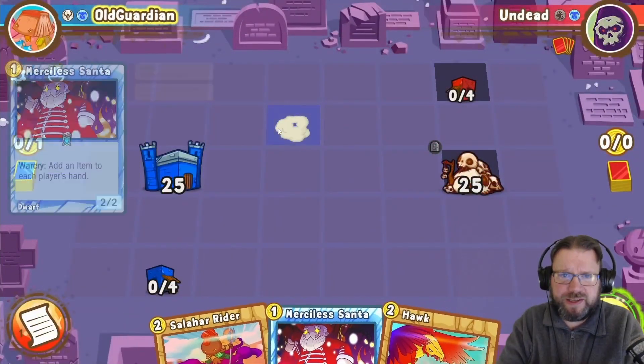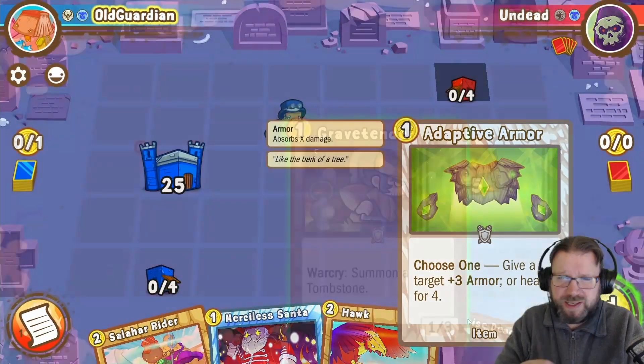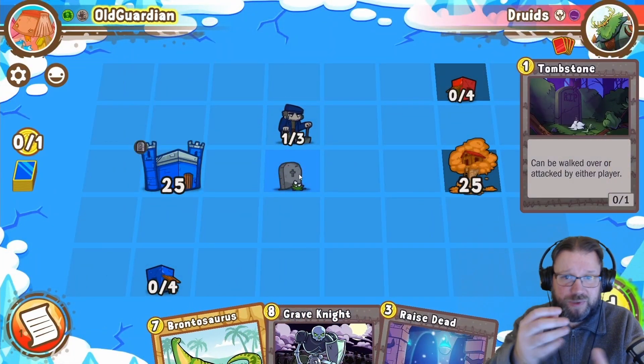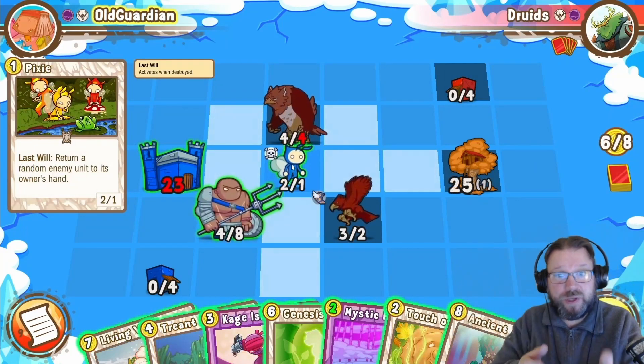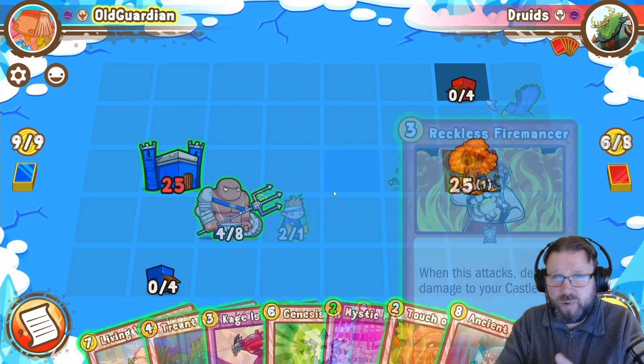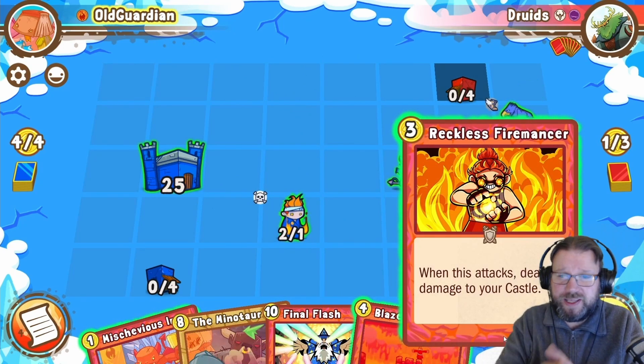Some of the things the new expansion adds are especially some one-drops. The game is almost a little bit slow to get started right at the start. But now with Merciless Santa, Grave Tender, and Pixies, you have a much better selection of early game one-drops to deny tempo or gain tempo for yourself.